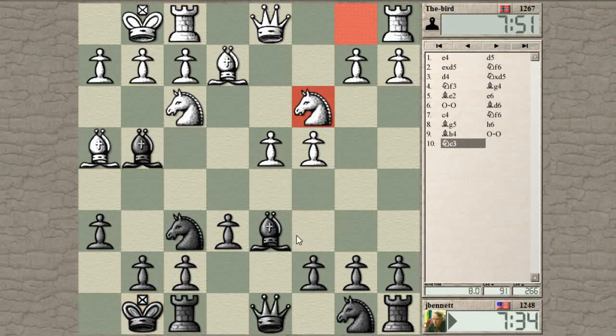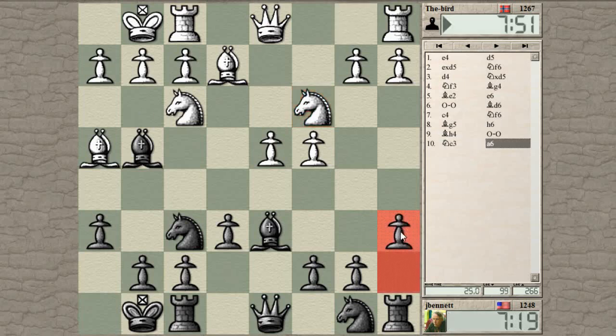Since he didn't play c5, I like the idea of playing c5 myself, giving myself a little more space. If he plays knight to b5, however, it hits the bishop and I drop back, and then he plays his bishop there — that could be annoying. So I'm going to start by controlling the b5 square so I don't have to worry about knight b5. If he plays knight to e4, I can just drop my bishop back to defend my knight.